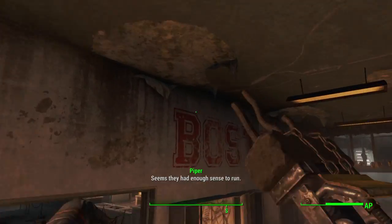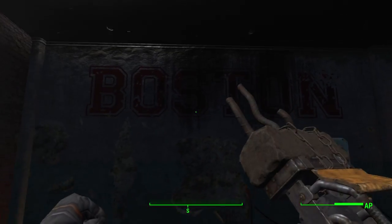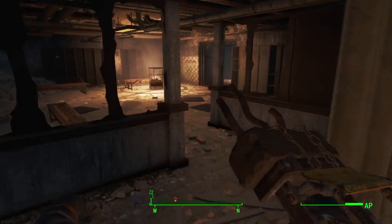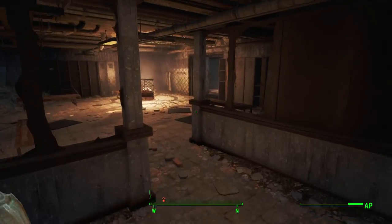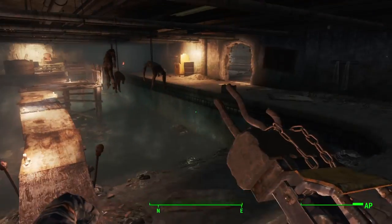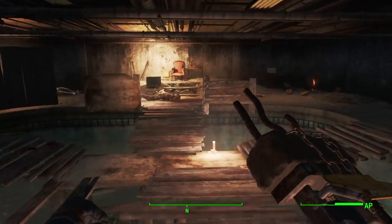Go through here — when you see this giant hallway you can see Boston right there. Keep going through here, then you get into this one giant room here. There's going to be enemies here and a boss fight, so you might want to get prepared.